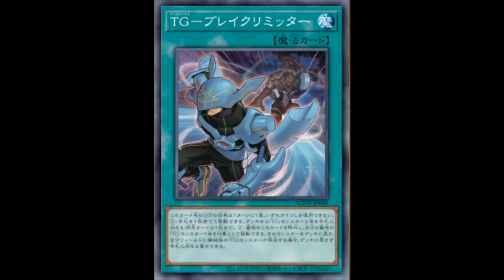And now to the spells. Tech Genius Break Limiter — it's a normal spell, you can only use one of these per turn, and both effects can't be used the same turn. The first effect is: discard one card, add two Tech Genius monsters with different names from your deck to your hand. Instant +1 for this effect — this is just consistency overall. The second effect lets you banish this card from your graveyard, then target one Tech Genius monster from your graveyard and shuffle it into your deck. Or if you control a Tech Genius machine monster, add it back to your hand instead. Overall, it's a three-off just for that first part of its effect for consistency search.